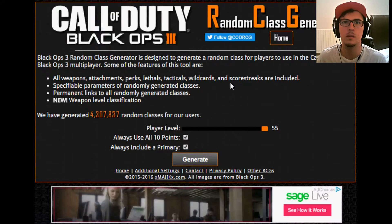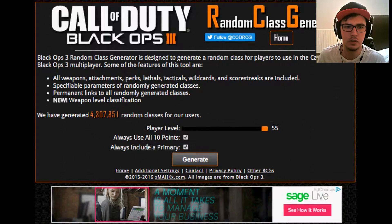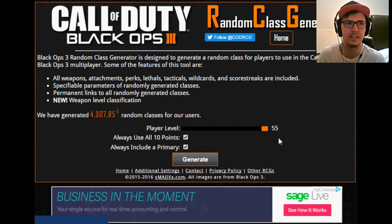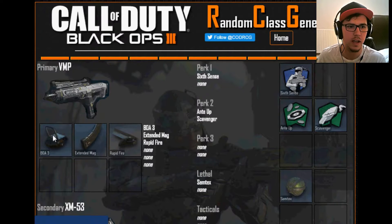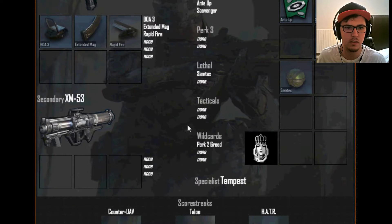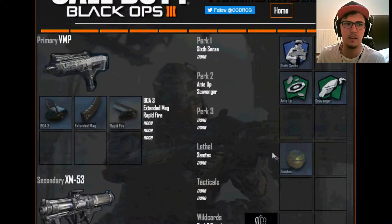Okay, so I'm over at the Black Ops 3 random class generator. Level 55, always use 10 points, always include a primary class. Let's generate a class and see what we get. So we're going to be using the VMP, BOA sight, extended mags, rapid fire - wow that's going to be quick. Sixth Sense, Anti-Up, Scavenger, XM53, Semtex and Concussion, Talon and Hayter. That seems very very doable.